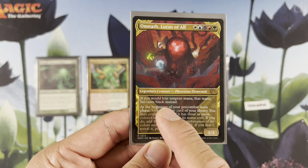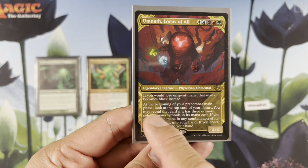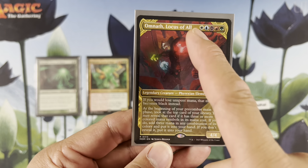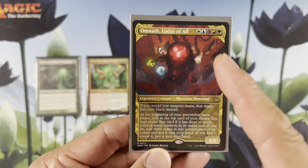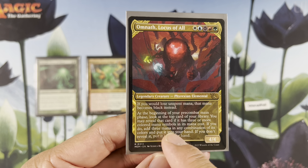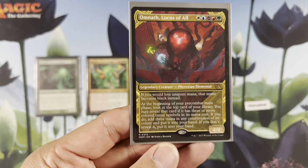At the beginning of your pre-combat main phase, look at the top card of your library. You may reveal that card if it has 3 or more colored mana symbols in its mana cost. If you do, add 3 mana in any combination of its colors and put it into your hand. If you don't reveal it, put it into your hand. And it's a 4/4.